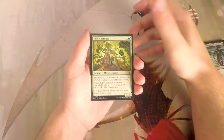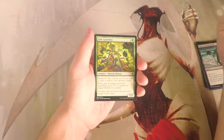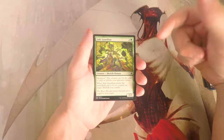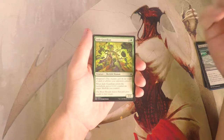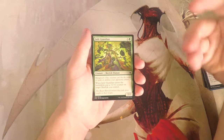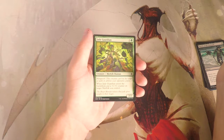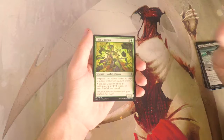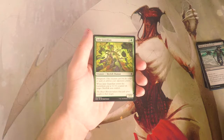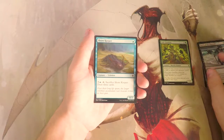Jade Guardian is three and a green for a 2/2 Merfolk Shaman — merfolk being another tribal synergy. It has hexproof, and when it enters the battlefield you put a plus one/plus one counter on target merfolk you control, which can include itself. So it basically enters as a 3/3 with hexproof. Hexproof is absolutely insane in draft — it avoids any targeted removal, which is the majority of removal. Definitely a powerful card I'd be okay with.